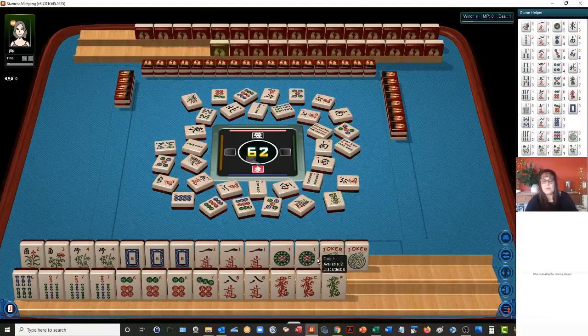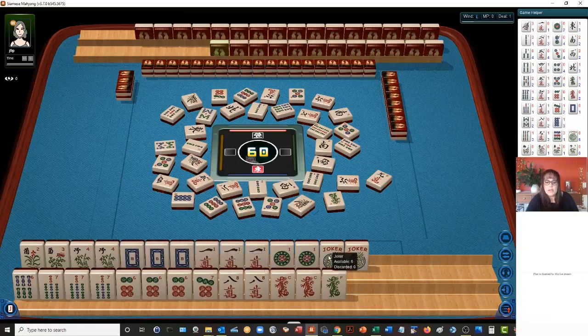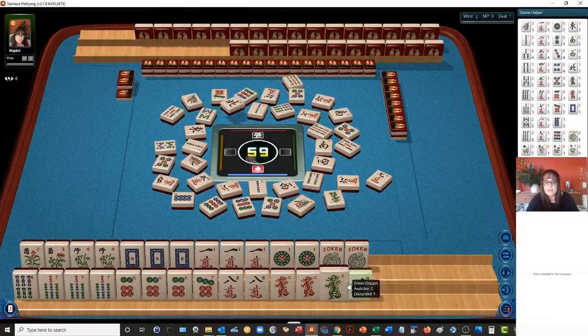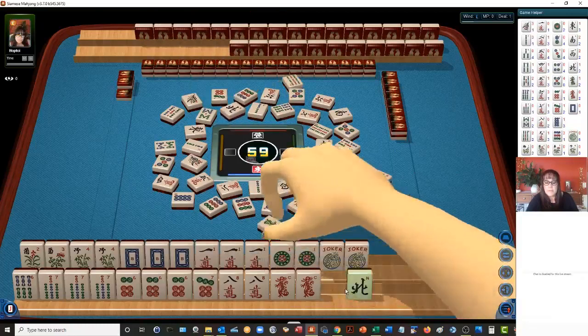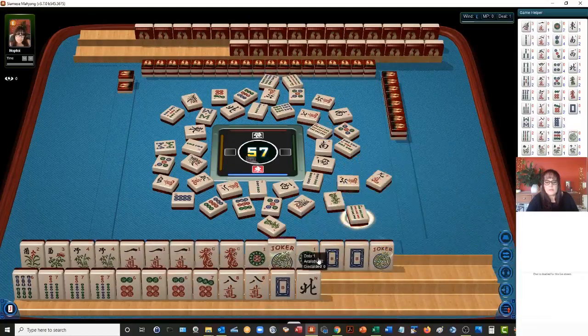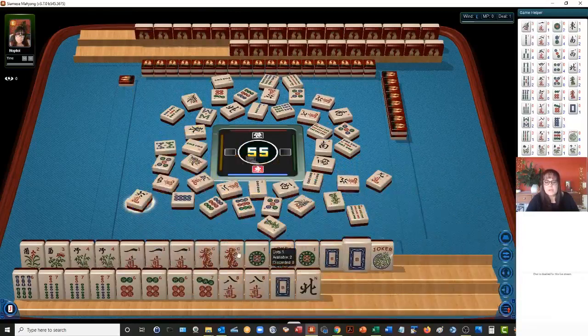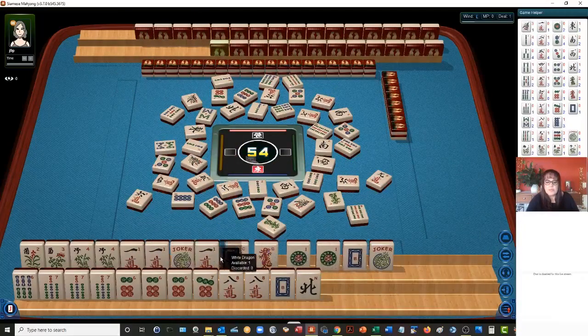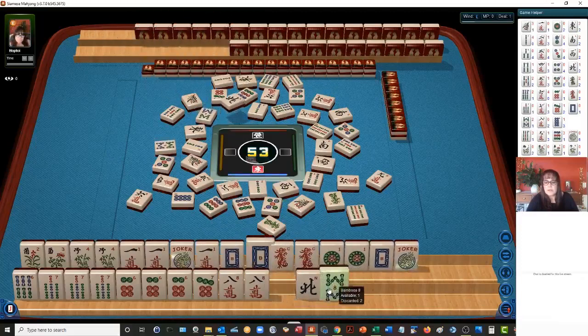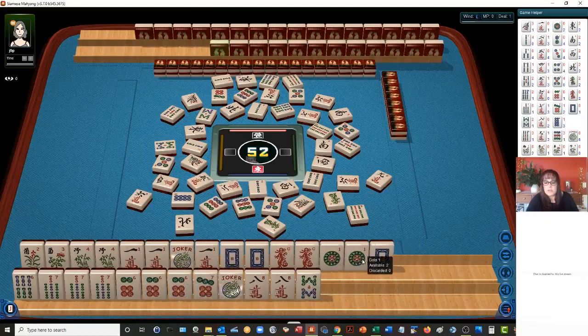So now let's discard the green dragon, because we might be able to make a pure like number hand. That would be a 50 point hand, as opposed to a 40 point hand, if we can get another one dot and pong this one crack. We have the potential for a pure hand right here. Six bamboos. Nine bamboos — this could be pure. The thing about playing like numbers is we'd have to throw away a pair of flowers.